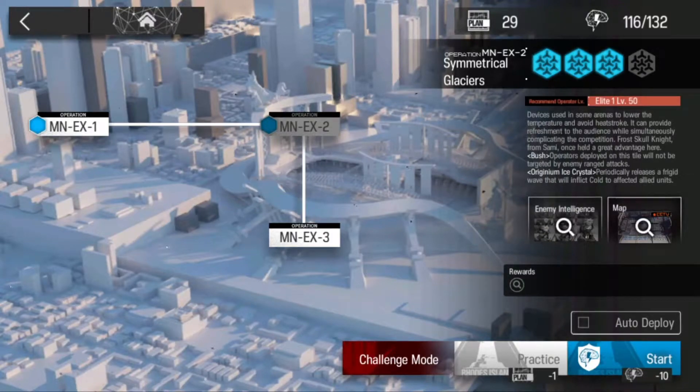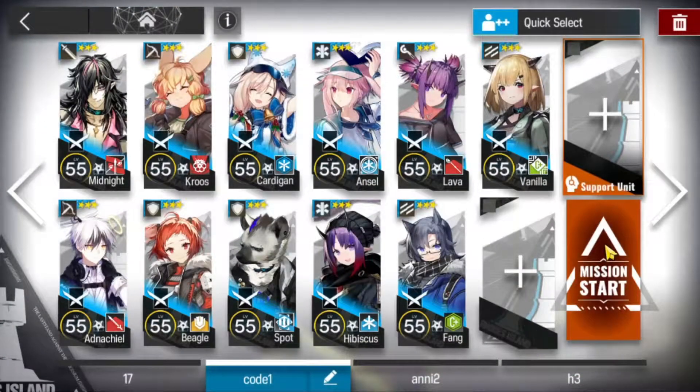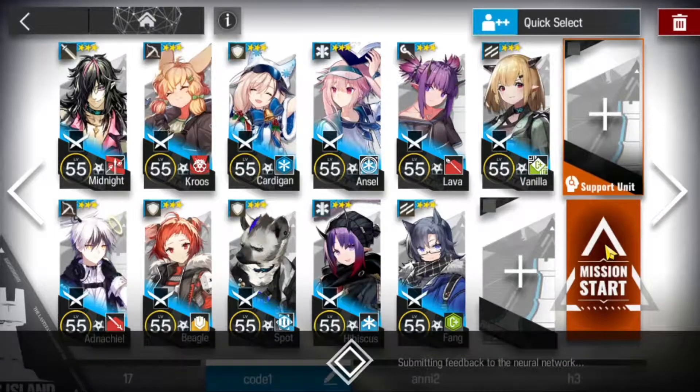Yo, what's up, Ice Pounds here. Let's clear MN-EX-2 with low rarity. This is the team I'm going to bring in. Let's do this.